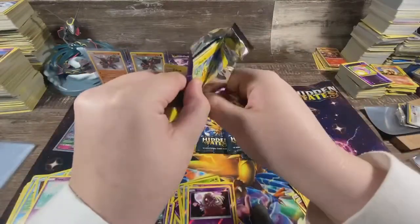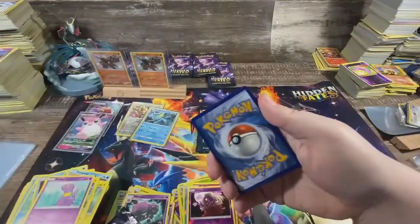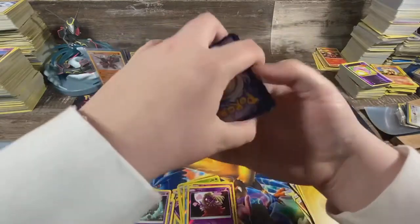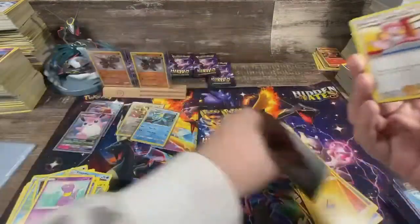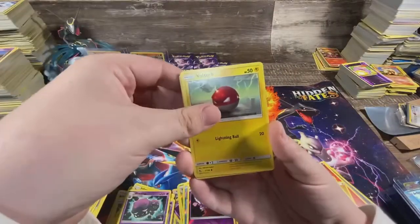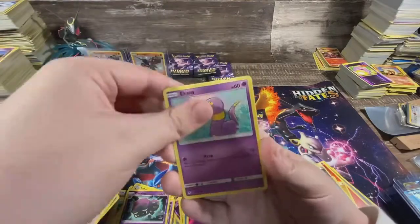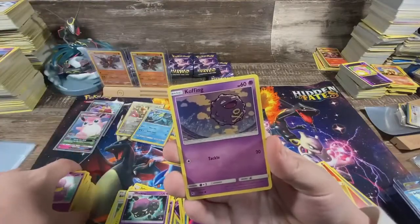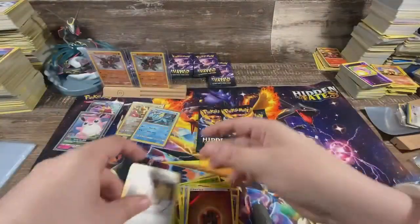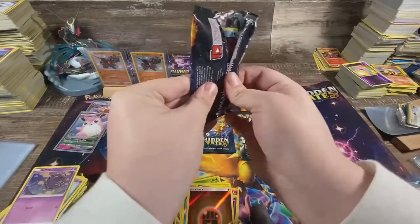That card came flying out of the pack. Pokemon Center Lady, Sabrina's Suggestion, Misty's Determination, Voltorb, Pikachu, Jigglypuff, Ekans, Koffing, Koffing reverse, energy, and a Bill's Analysis. Ain't looking too good — but it just takes one good one.